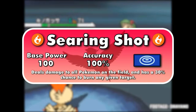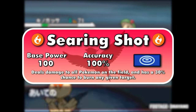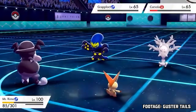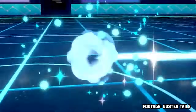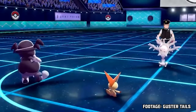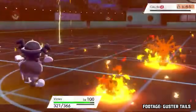Coming in at number 101 is Searing Shot, the first of Victini's two signature moves on the list. It has a base power of 100 and accuracy of 100%, and attacks all Pokemon on the field, including your own partner. Moves that target multiple Pokemon are called spread attacks, generally very effective in doubles, though balanced by having their power cut by a quarter — all targets are hit with 75% of the move's original power.